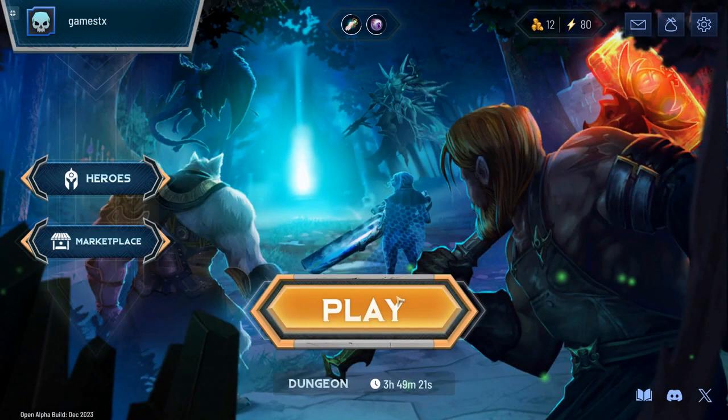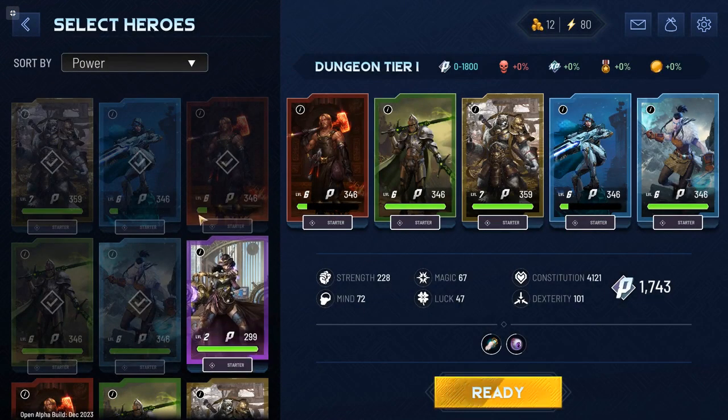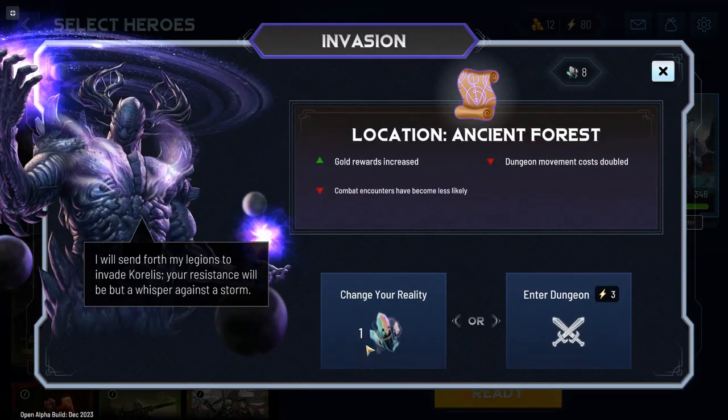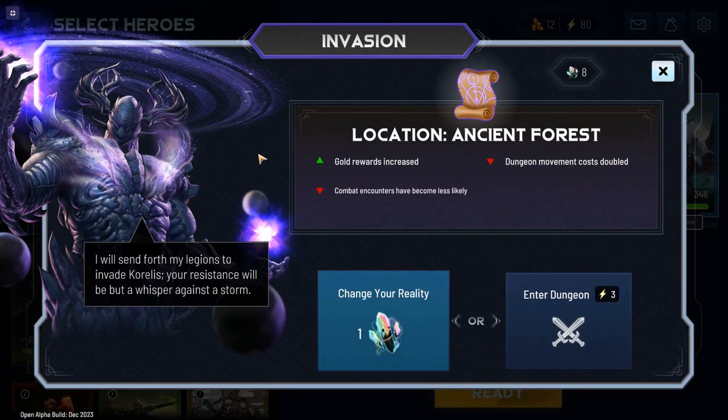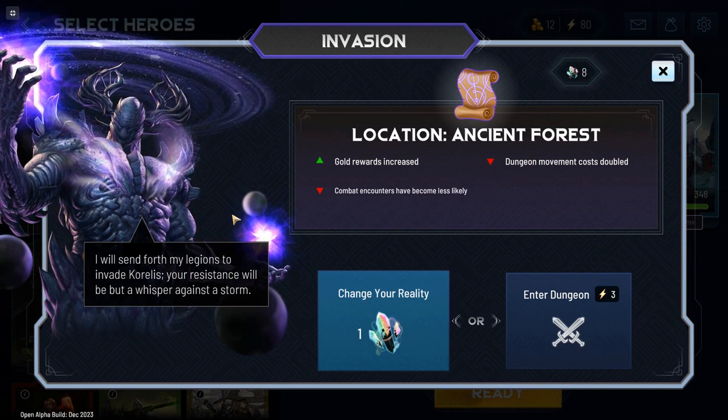This is based on Legendary Heroes, which is a free-to-play mobile game that's been around for a while, and it has deck-building elements. Here I'm just sort of choosing what I've got — I'm not really doing a lot of strategy at the moment because these are just the starter cards. It's sort of a meta game — they're calling them dungeons — with random sort of choices that you make.